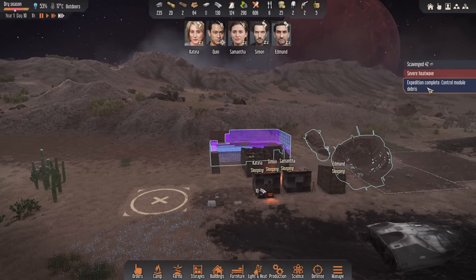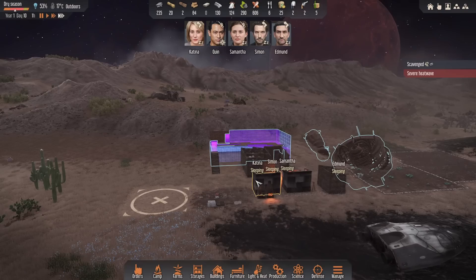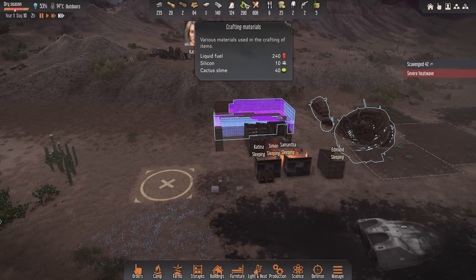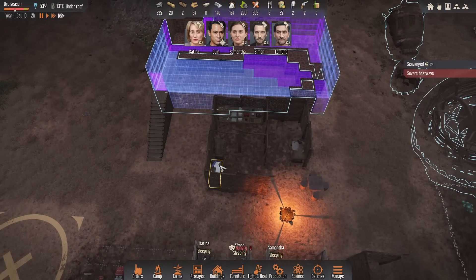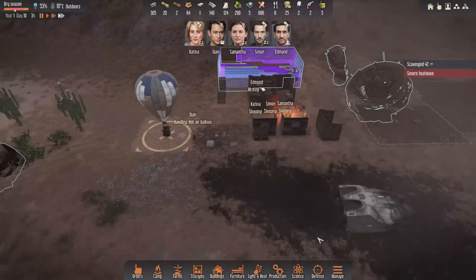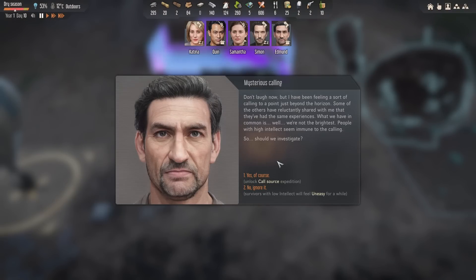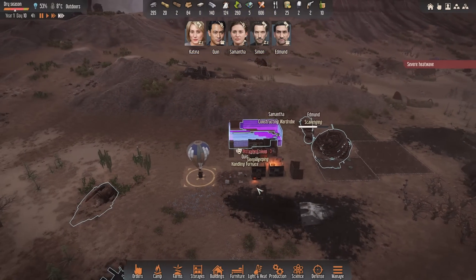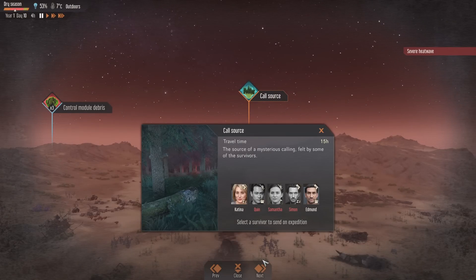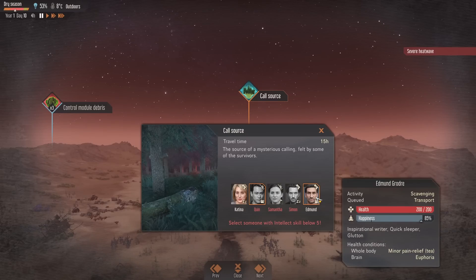There we go - old crash site, control module, debris, and there's electric - perfect! We need electronics for the research anyway so that's actually really really good. It looks like we're going to have a site for electronics now, very nice. We'll keep on top of that - we'll send him straight back out as well. We're going to burn through most of this fuel but that's okay. We need oil extraction - this is a problem, we don't have any grain at all. We could go out and find grain though which would be great. He's just made a new short story - mysterious calling!